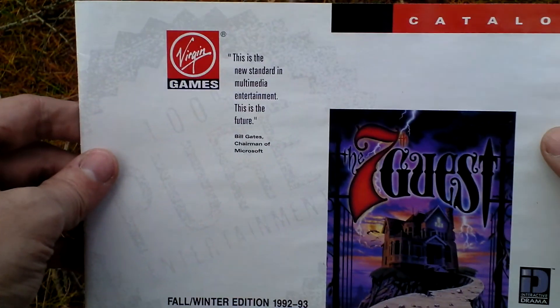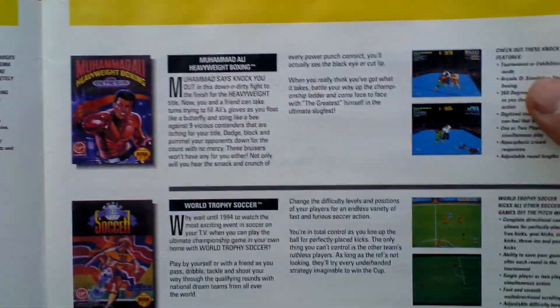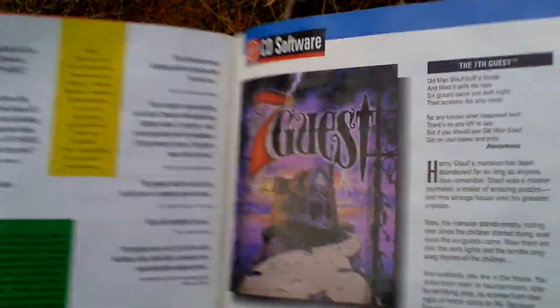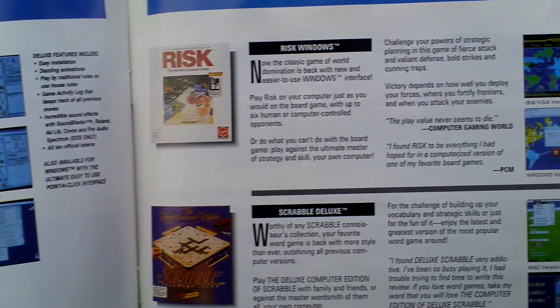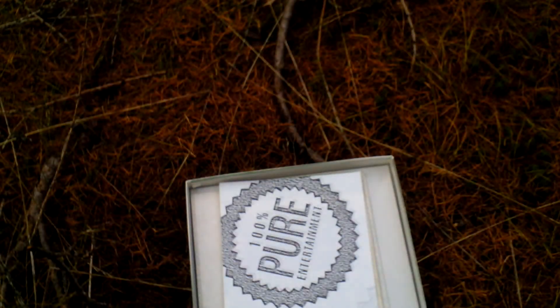A catalog of Virgin Games from the time of this game's release. Here you can see some of the titles — Monopoly, and others. That's the catalog.